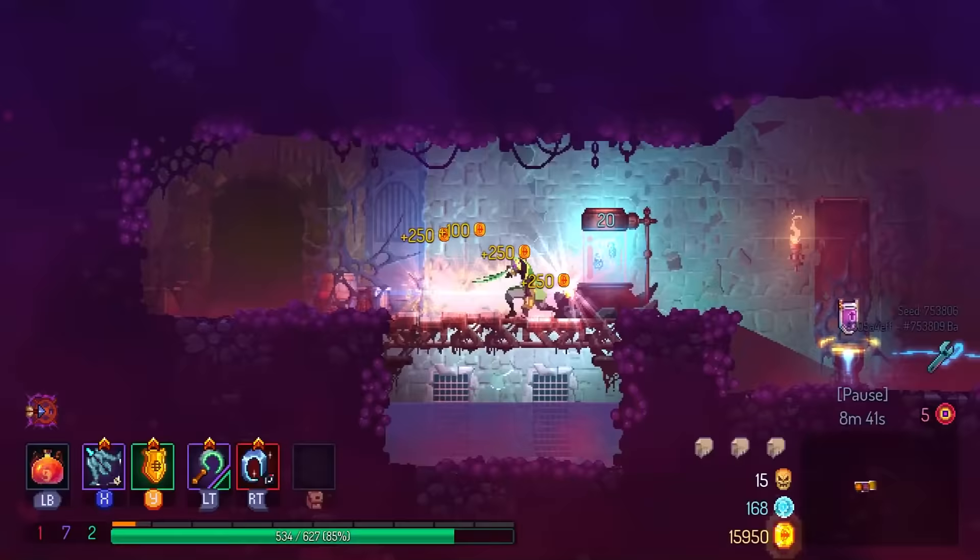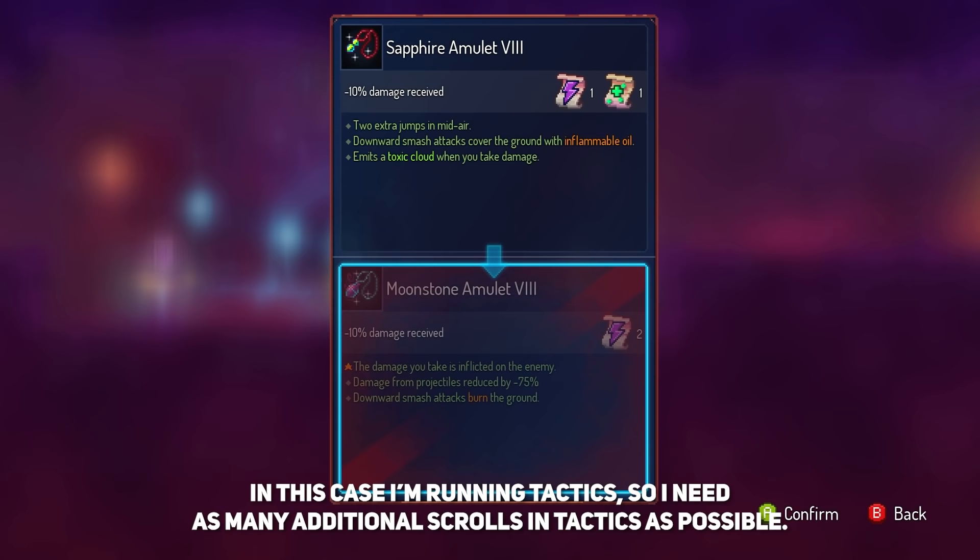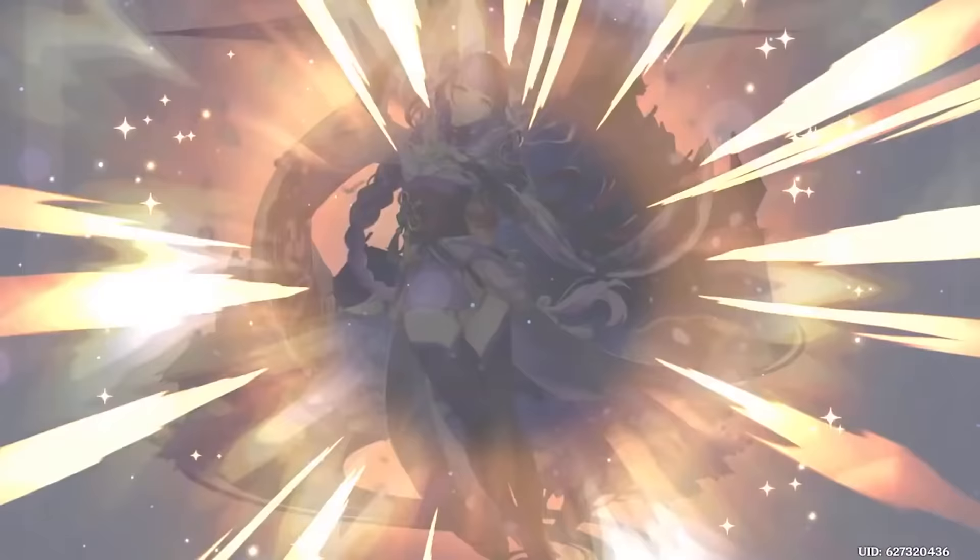If you find an amulet, always prioritize the one that gives the most scrolls for your desired stat. I don't care how good those affixes are — unless it's a run-winning affix, you always want to chase those stats like how you chase waifus in gacha games.